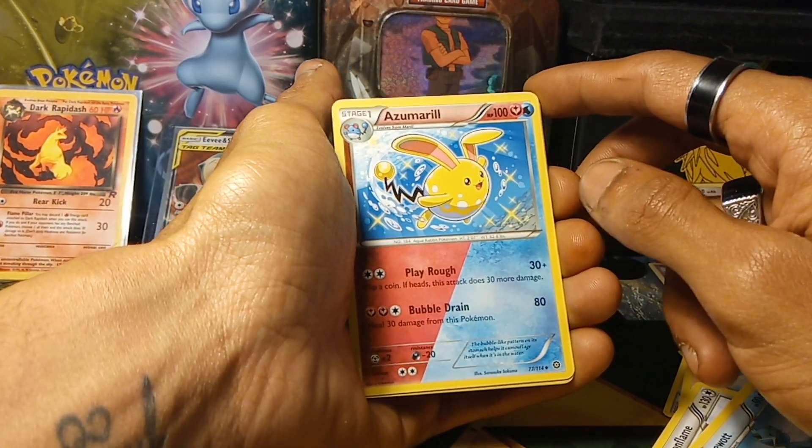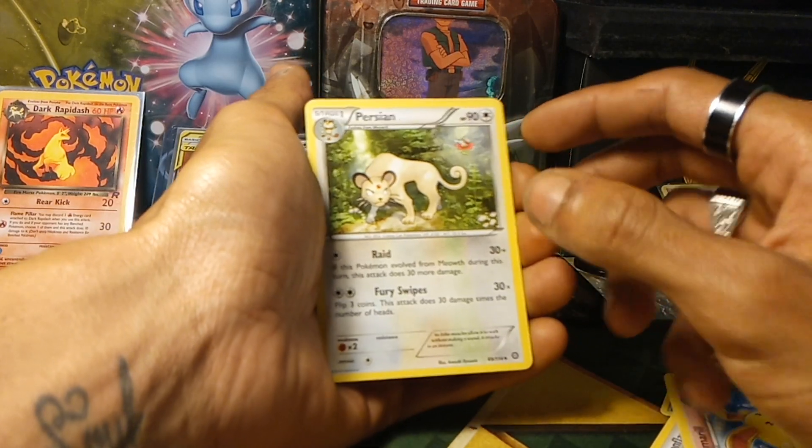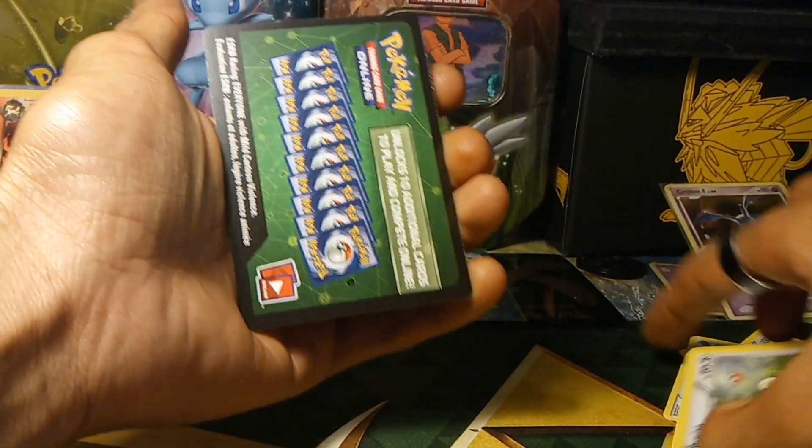Next up we have Azumarill, Pokedex entry 184, followed up by Persian, Pokedex entry 53 — the Evolution of Meowth, a Generation 1 Pokemon.